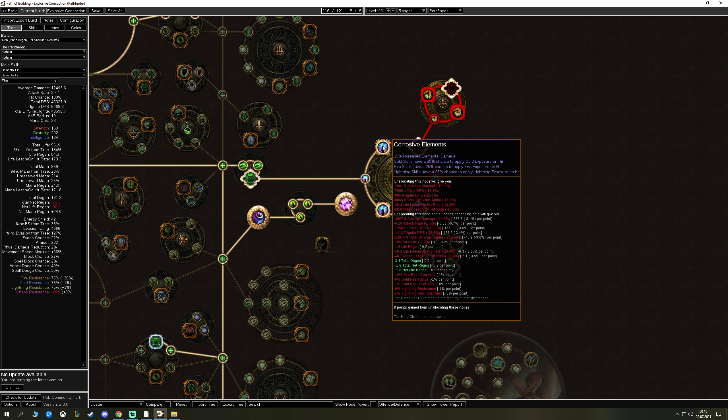For flasks: Topaz Flask for lightning damage increase. Life Flask with instant recovery and maybe freeze/poison removal on use. Sapphire Flask is the big one — we use an Instilling Orb on it so it triggers automatically, set to activate when frozen or chilled. Then just put it in your belt next to the Topaz Flask and forget about it — don't even think about pressing it. Quicksilver Flask is essential for movement.